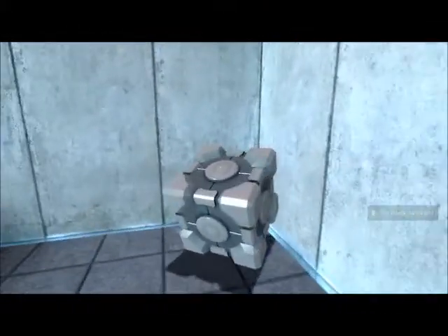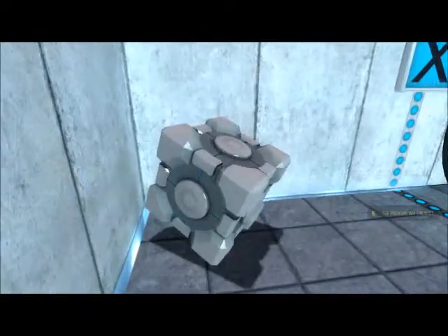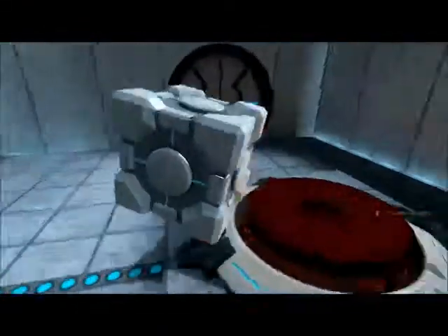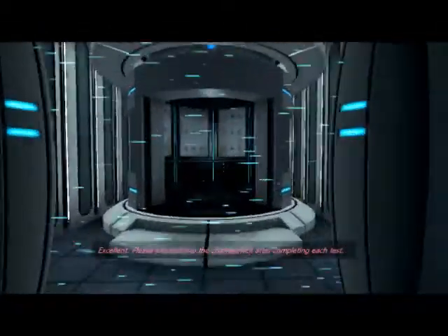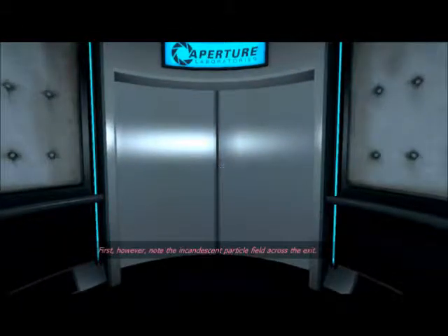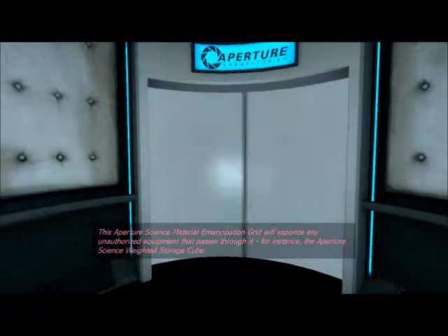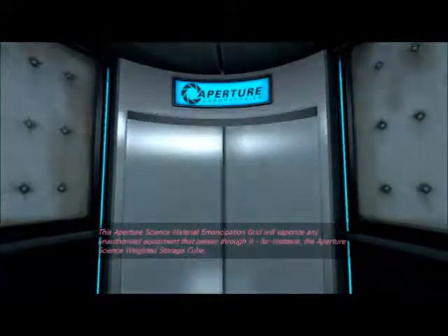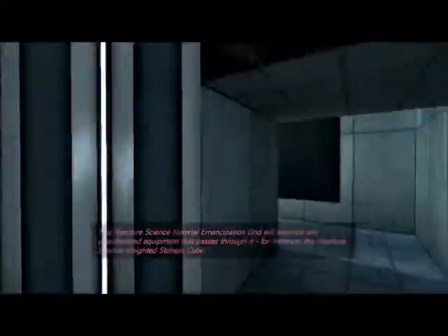You probably already know how to play Portal and you just need help. The beginning ones are pretty easy. All you got to do for this first intro puzzle is pick up the cube that the tube drops out, just put it on the button and walk on out. Please proceed into the chamber lock after completing each test. Note the incandescent particle field across the exit — this Aperture Science Material Emancipation Grill will vaporize any unauthorized equipment that passes through it, for instance the Aperture Science Weighted Storage Cube.